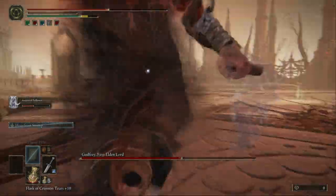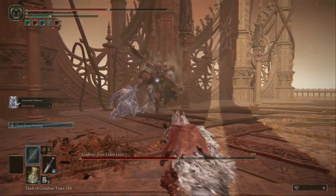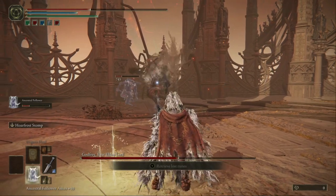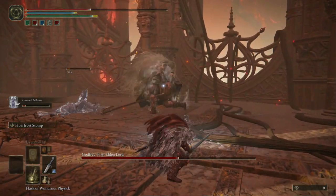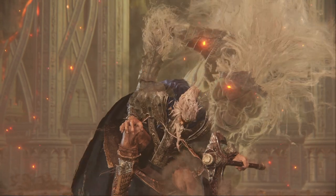He got me in a corner — that's not good. I need to run away like a chicken, like a Kentucky Fried one. Okay, take some magic. Now I've taken some more magic, so just use the frost damage again.